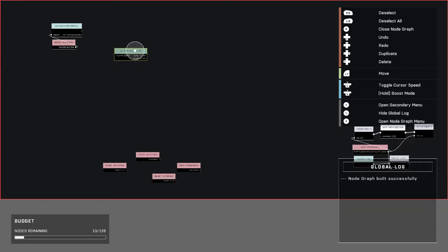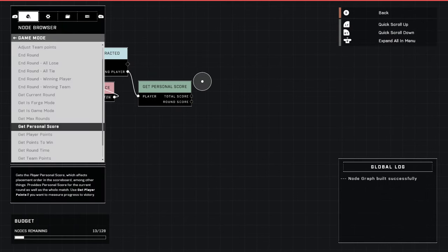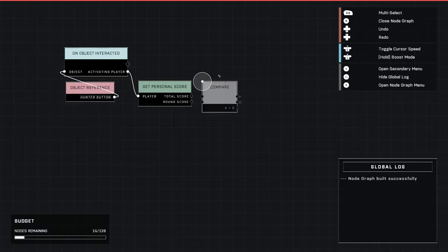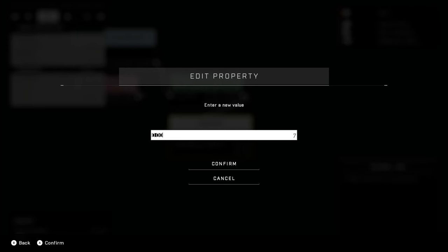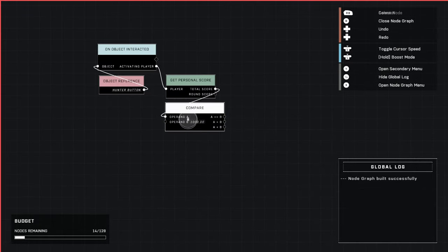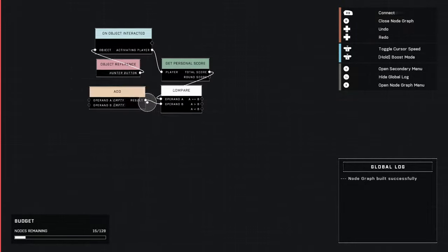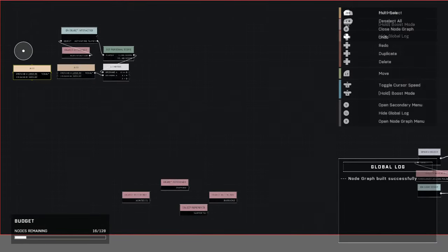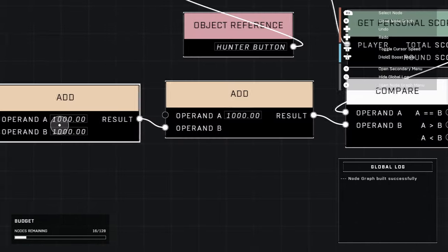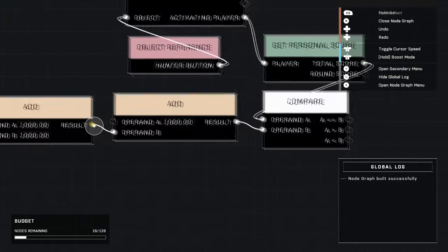Go ahead and grab 'get personal score' from the game mode tab. Then go down to Logic Compare — 'compare' is the very first node. Plug that in here, get the total score and plug it into operand A. Operand B is how much the item costs. You'll notice I typed in 2,000 but it will only go to 1,000 — you can't go any higher. So if something costs more than 1,000, grab an add node, plug the result into operand B, and add 1,000 plus 1,000. For something that costs 3,000, add another node back here and plug that result in — so it calculates 1,000 + 1,000 = 2,000, then 2,000 + 1,000 = 3,000, and so on.